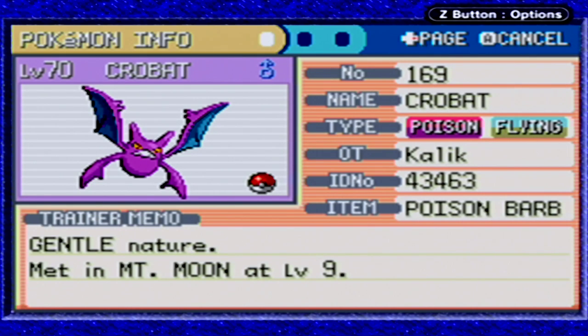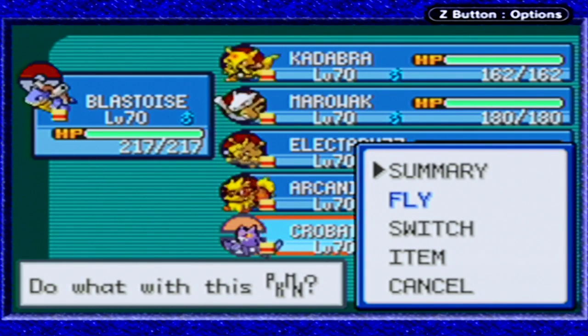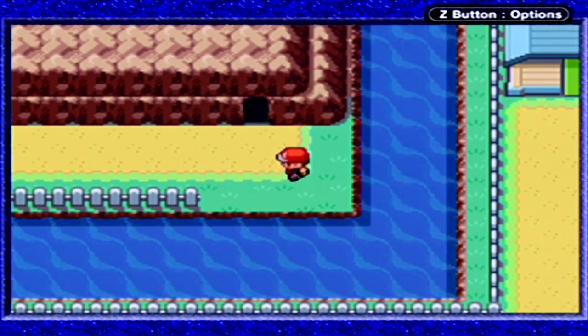I've also gotten Crobat a Poison Barb item. That's an item you can steal from Arbok - they're found in the grassy area just outside of Victory Road. They're very rare though, and it ended up being a massive pain to try and steal it from an Arbok since they very rarely show up, but I'm hoping it'll help out with his Sludge Bomb attack.